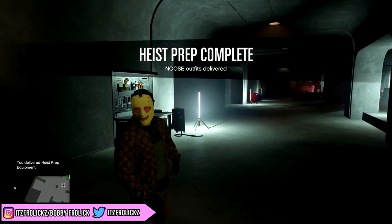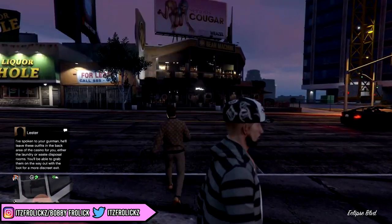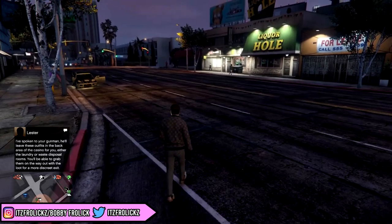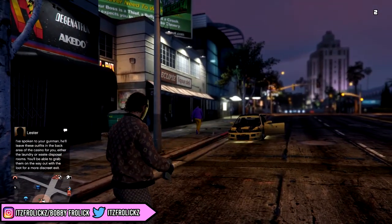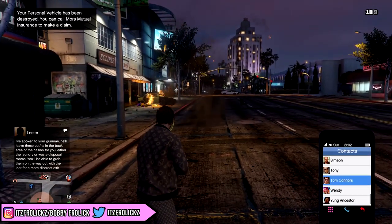At this point, this is where we're actually doing the glitch. What you guys want to do from here is request an Oppressor Mark 2, a CEO Buzzard, or just get up to a high altitude. You're going to need a parachute for this, so if you don't have one, hop onto the Oppressor or Buzzard, or find a parachute on the map, or request a Merriweather helicopter — just get a parachute. Once you have a parachute, all you need to do is go up high on the Oppressor and jump off. It's really that simple, and after that you will have the blue duffel bag.